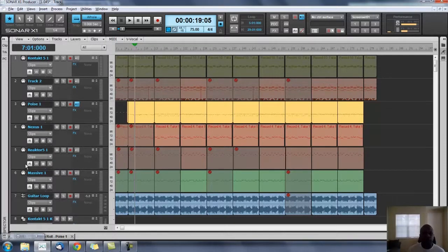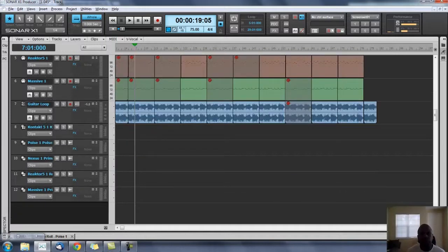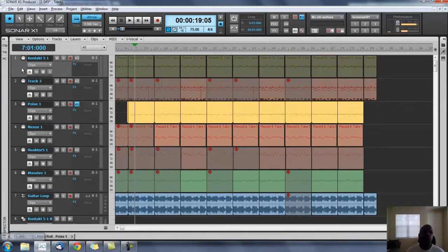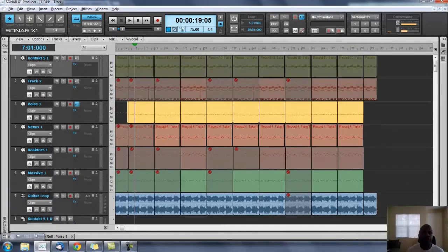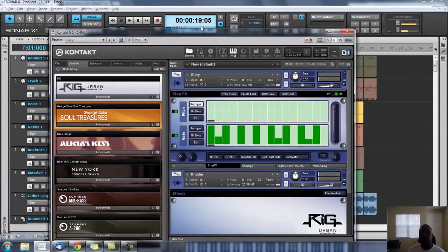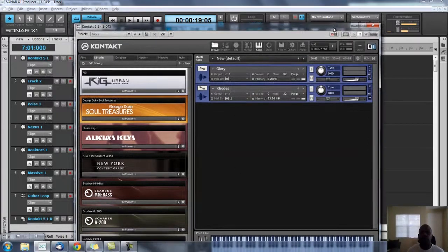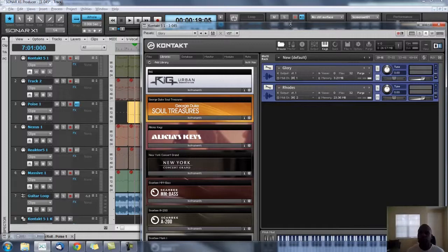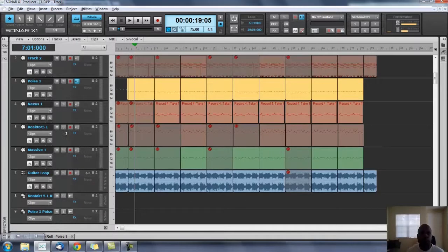You can tell because they have these little MIDI signals right here. This is a straight audio track, and this one is an audio track connected to a MIDI track with that symbol. You need to be able to tell how many instruments you're using for each. This one I'm using Kontakt 5 - so I'm using two here, and I'll need two audio tracks for Kontakt. All the other ones only take up one audio track.